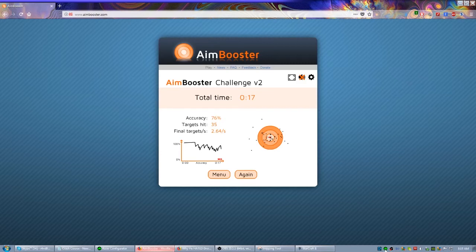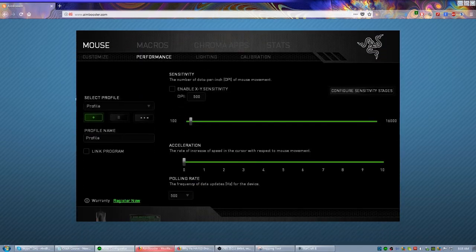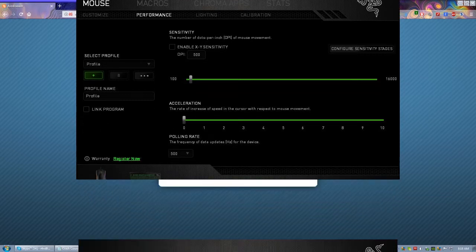Some mice actually come with acceleration settings — make sure these are turned off. For polling rate, 500 is usually good; 1,000 is not that accurate, so 500 is really where you want it to be.